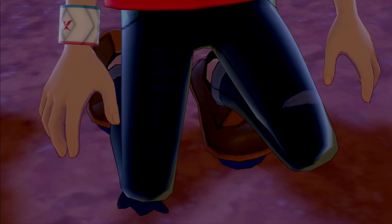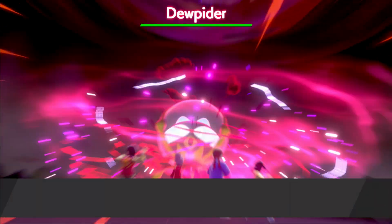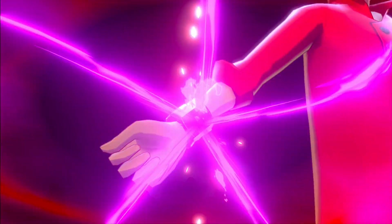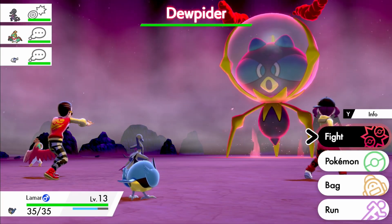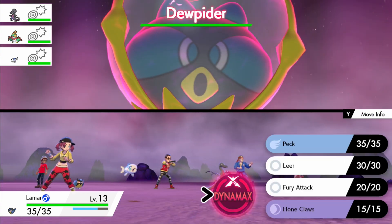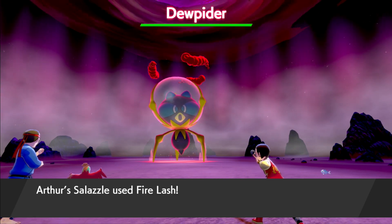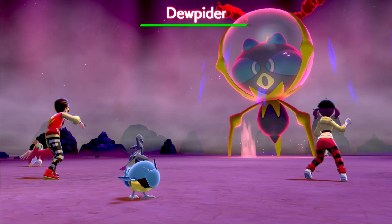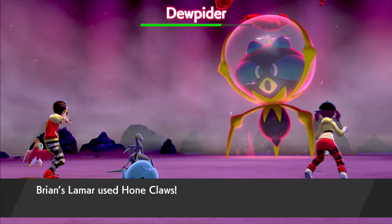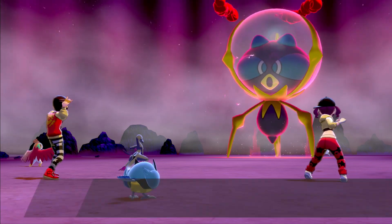Dynamax time! Go Lamar! Okay, so we got a Hawlucha, a Salazzle, and a Wishiwashi. I'm gonna use Hone Claws first — Fire Lash. It's a fence fell — that's good. Flying Press — that's good. Not entirely sure what Wishiwashi's gonna do. Oh my god, I'm actually so tired from doing that.